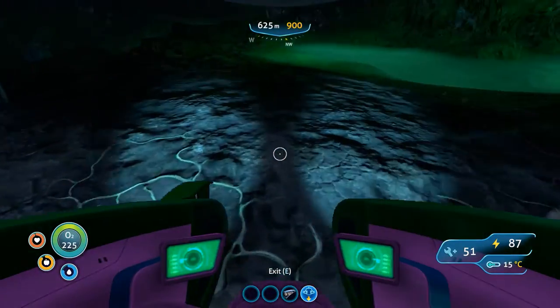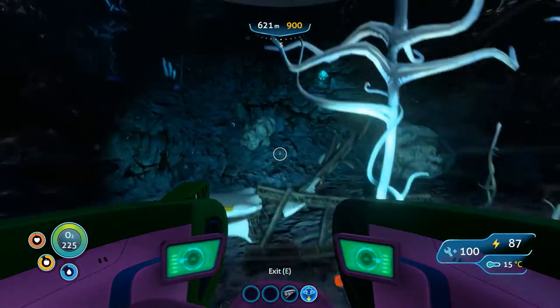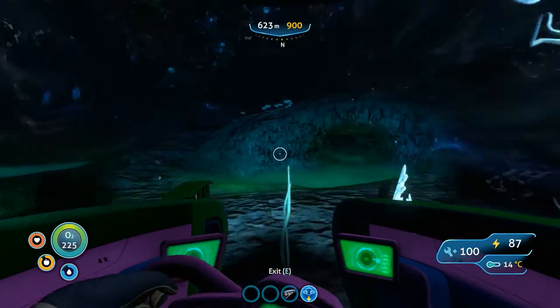Can you guys spot those really big egg-looking structures — the red ones? Those are used to make benzene. They are called blood oils. If you collect three of them, you can create benzene.